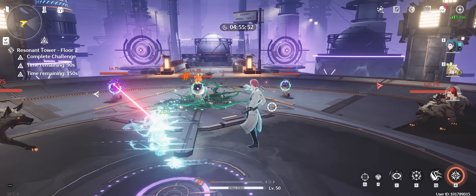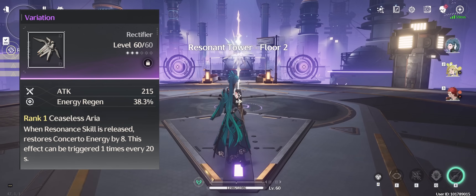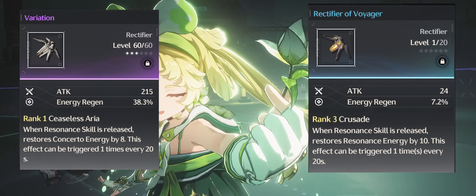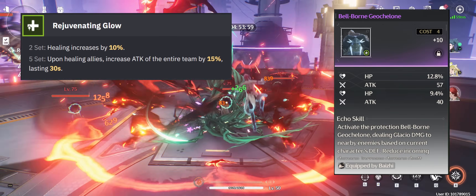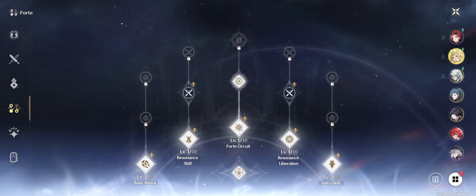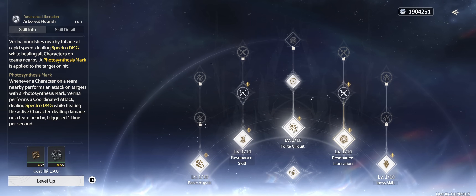We've already covered her weapons — there are really only two options to consider: Variation and the Energy Regen 3-star weapon, unless you want to build her as a DPS. For the Echo set, you'll most definitely want the Rejuvenating Glow set for the party buff, with the Turtle as your Echo skill for even more party buffs. For her abilities, your resources are simply better spent on other damage-oriented characters — there's not much reason to ever level her basics, intro, and skill unless you need more healing, in which case you can put some points into her ultimate and forte circuit.